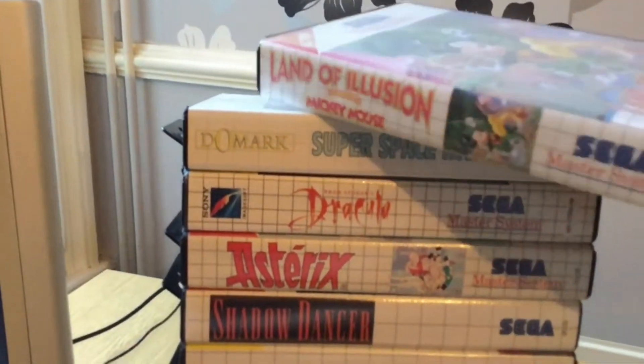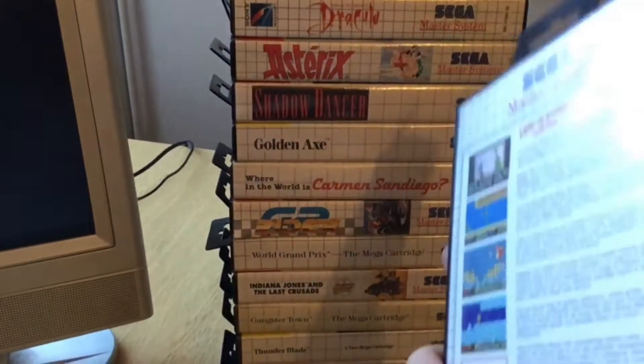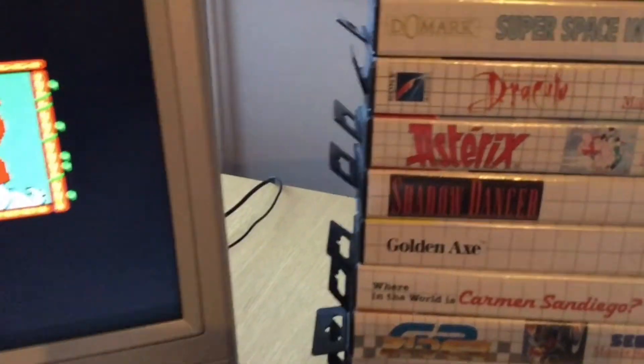Moving on to the next wall — what you just saw there was Land of Illusion starring Mickey Mouse. A great little Disney platformer this, as there were so many on Sega consoles and they started on the Master System. This really was a great little 2D platformer.